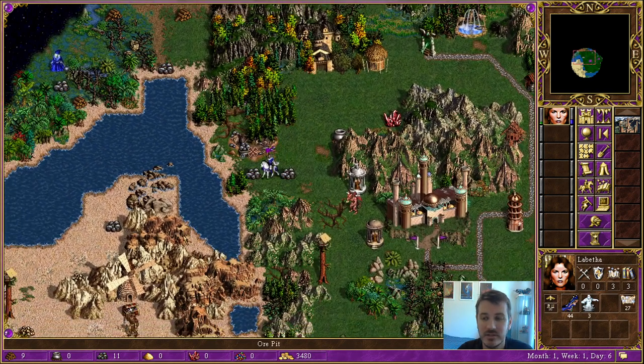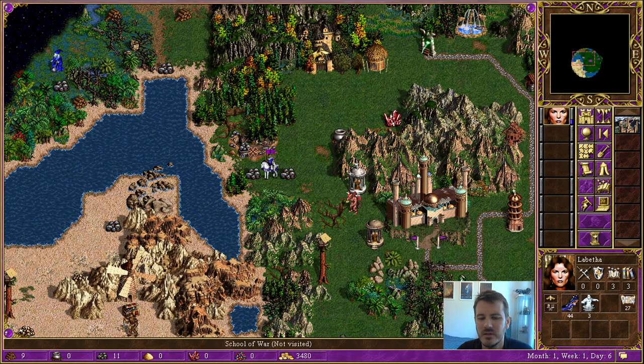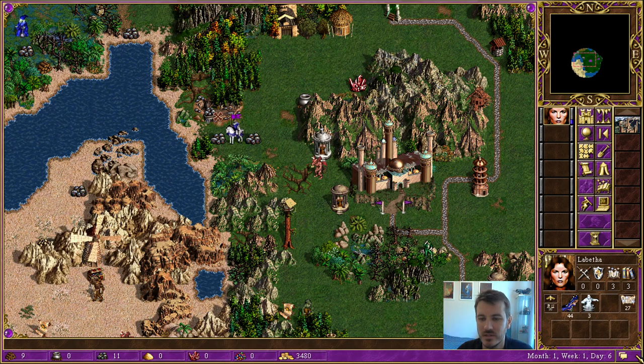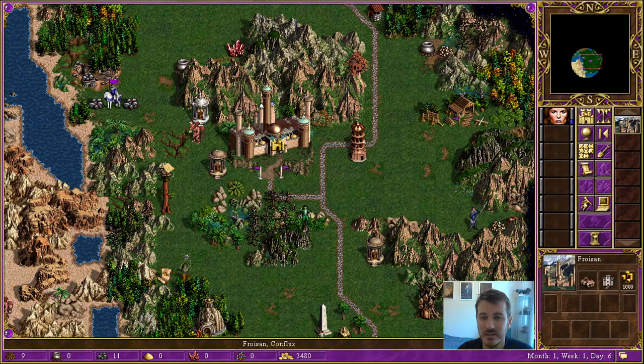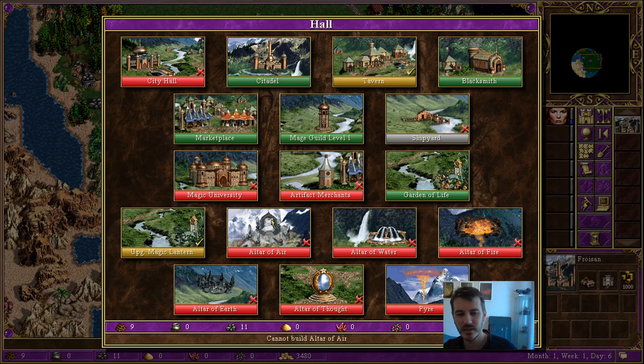We won't need 11 stone. This thing here — the School of War — will give you extra attack or defense, your choice, for 1,000 gold. 1,000 gold is something we can't afford in the slightest at this stage of the game. Getting ready for the end of the week — there are two days left before we get fresh pixies. We've got two choices: we can either start to build up our air elementals, or we need to build a mage guild first.